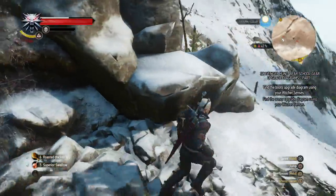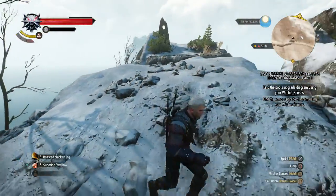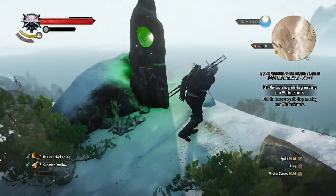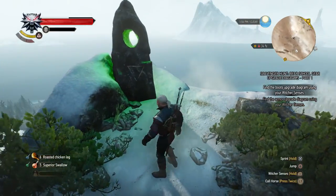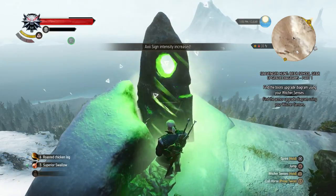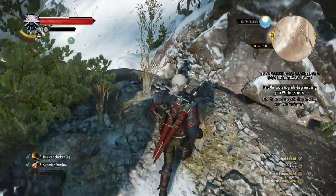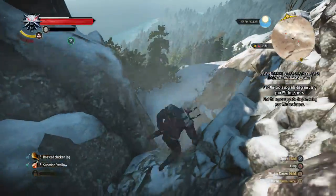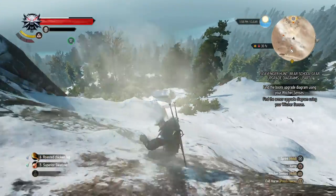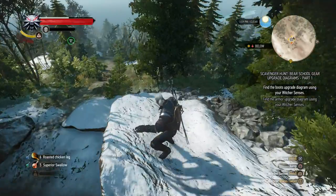I thought that was gonna be easier than that. Let's try that again. Don't go too far. So let's draw from this at least, and then that gives us an Axii sign intensity increase for half an hour. We also should be able to find something down here, so let's slide down the mountain like the cool guys do and check out this cavern.